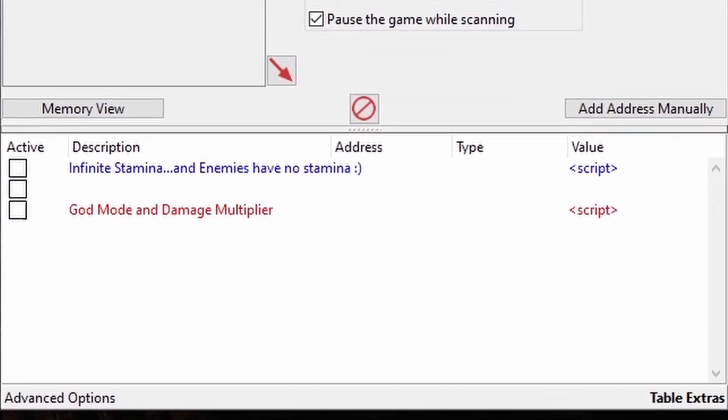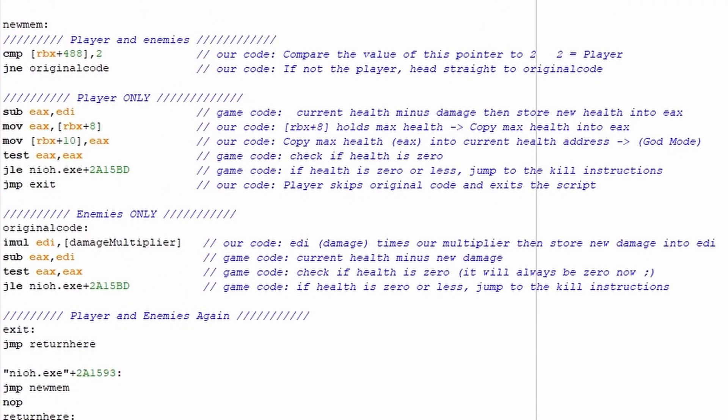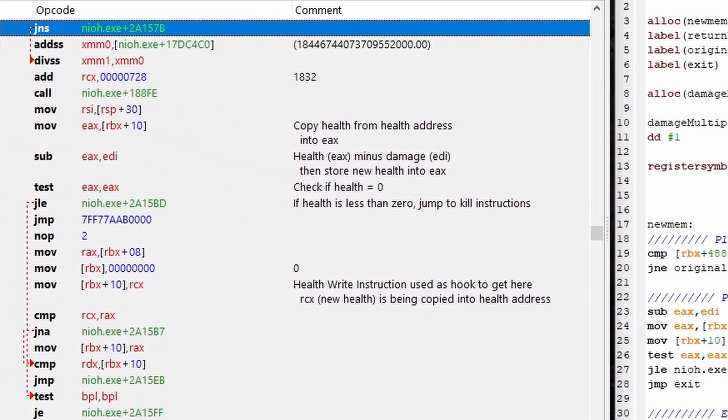I've got the cheat table we were working on last time in NEO loaded in Cheat Engine, and in the God Mode and One Hit Kill script, I've got some comments in blue to help describe what's going on. As a reminder, the script is injecting our code right where health is getting subtracted by damage, which is normally the perfect place to insert code for damage modifiers.